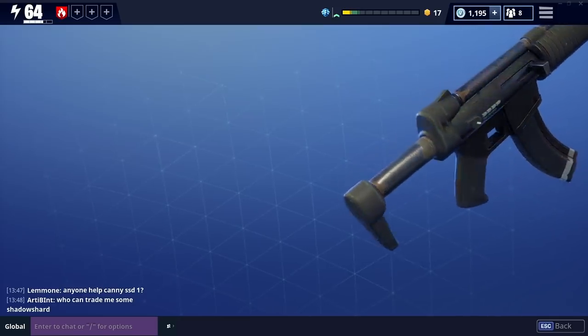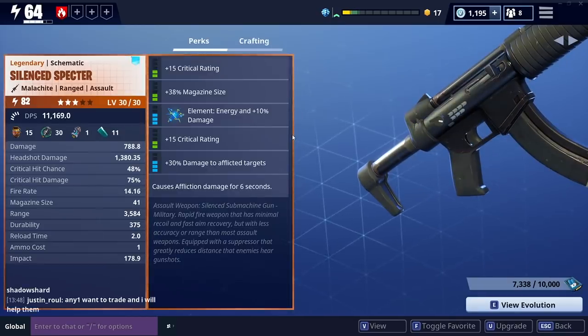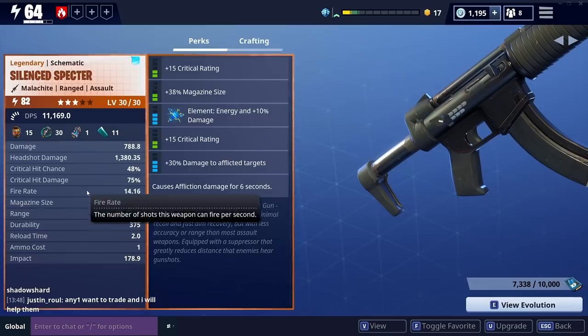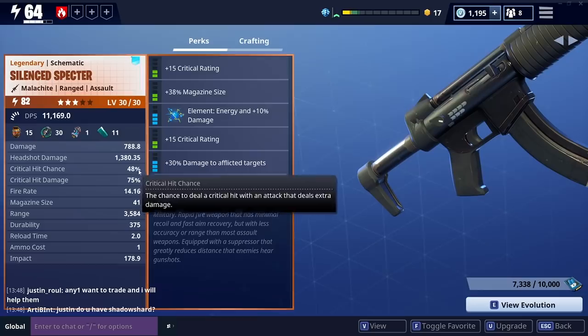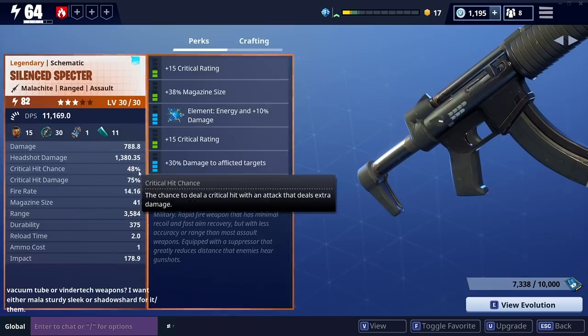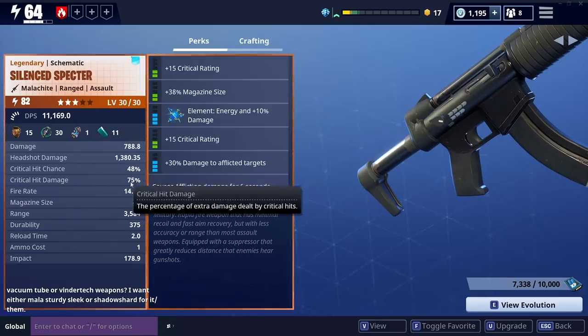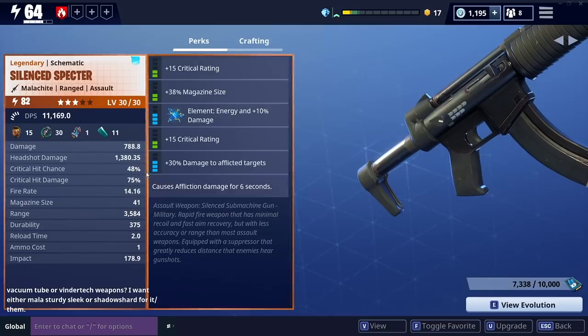So the first one is the Silent Spectre. This is one that I go to quite a lot — I did a bit of a review on this already. The main reason is that it's just got such an insane DPS on it. It's geared for crit builds, so it's already got good crit stats on there: a 48% crit chance and then 75% critical hit damage. So there's a huge chance, every other shot almost, that I'll be hitting a critical shot, and I'll be getting 75% extra damage off that. There's not many weapons that can compete with that.